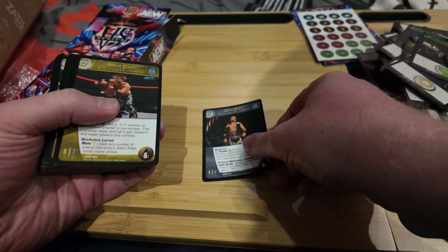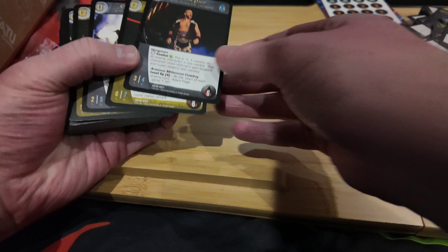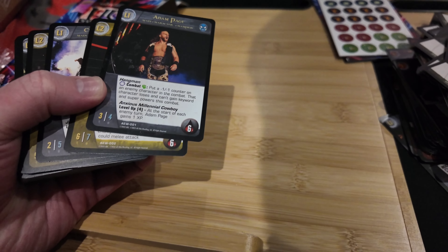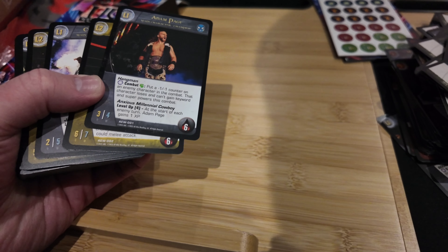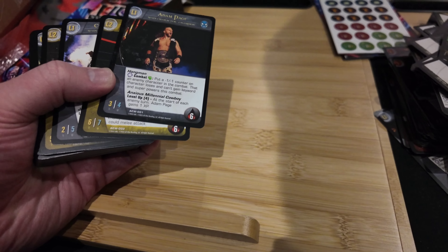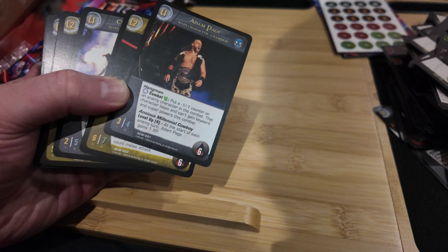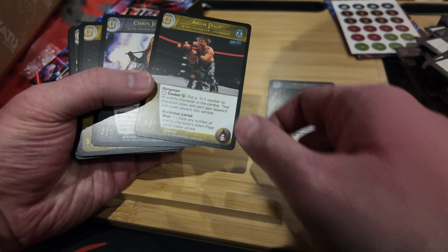So we've got Adam Page main character. It's got Hangman Combat Green Fist - put a minus-one minus-one counter on an enemy character in the combat; that character can't gain keywords and superpowers as combat. Anxious Millennial Cowboy: at the start of each turn Adam Page gains one XP. That's the main character champion card. Buckshot Lariat damages any number of enemy characters Adam Page could melee attack.